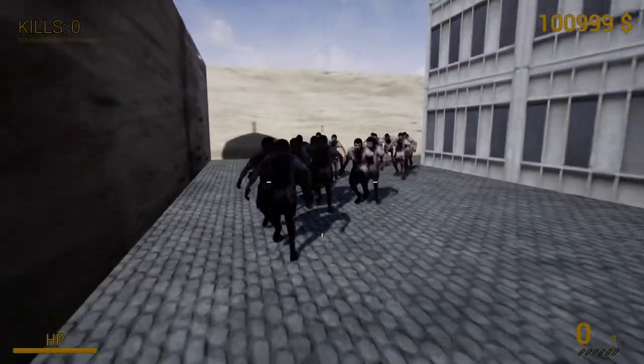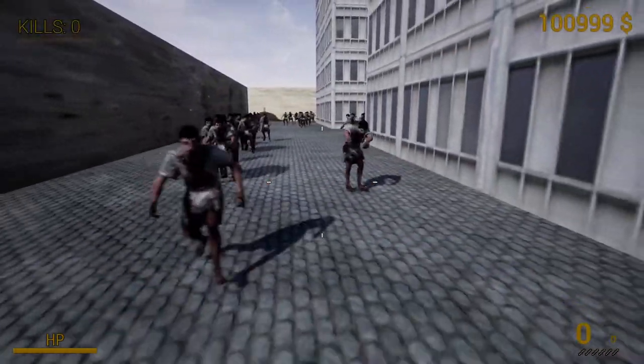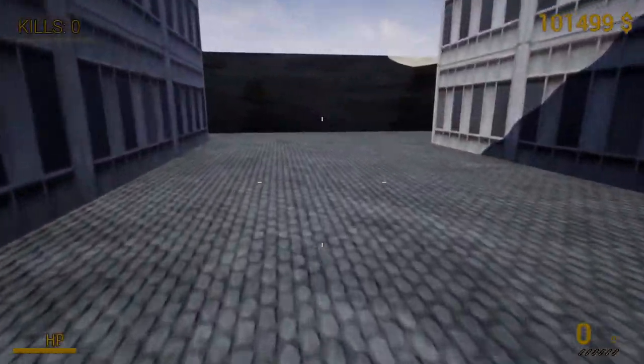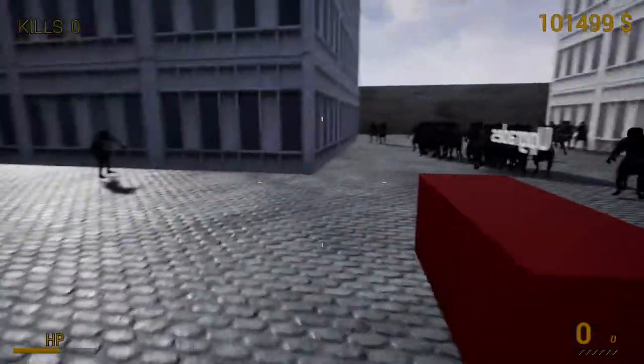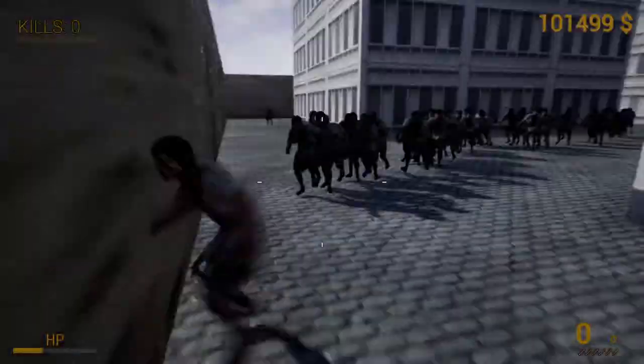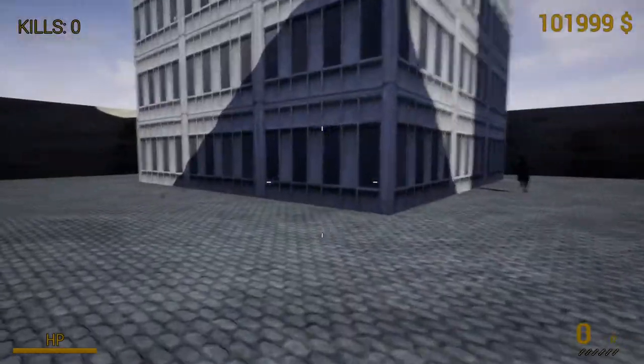They're all the same model. Even in a hospital — I understand they might look really similar because they're wearing a gown, but people have different body types and skin colors and hair colors. So this is what it looks like: you just die over and over. You bring them to the middle of the map and then you die instantly. Then you respawn, die — it's a death loop. And there's no way to exit the game from here, so I have to Control-Alt-Delete.